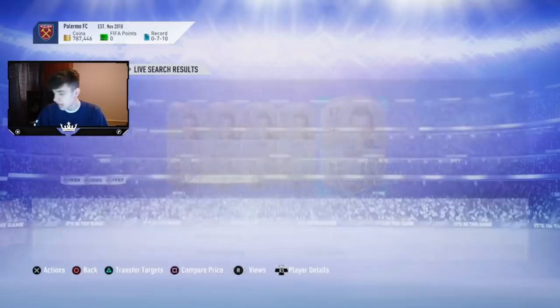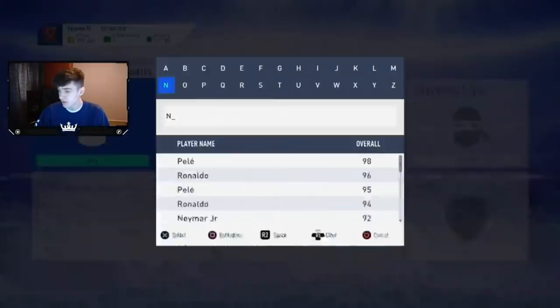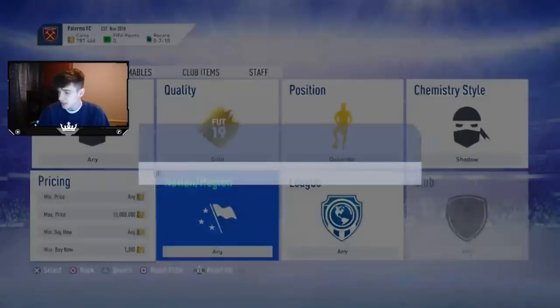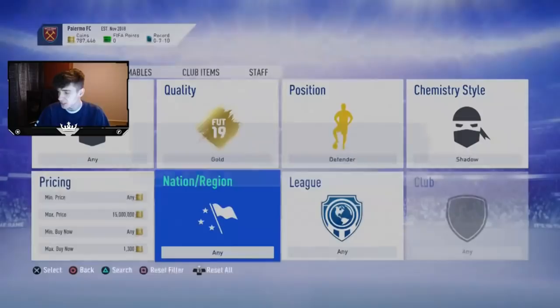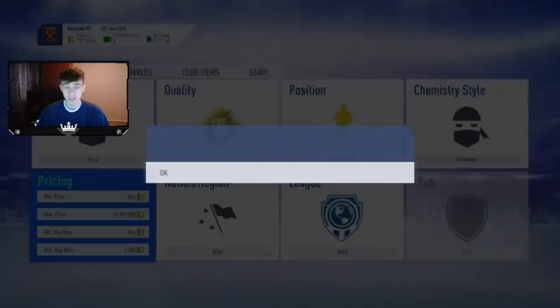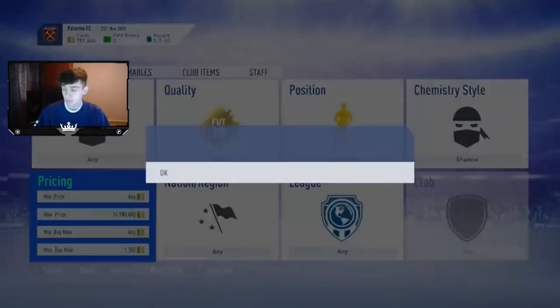Shadow is also a very good chemistry style to snipe. You can do it two ways: snipe straight up at the cheapest price, or filter by defender, since Shadow is really only used on defenders. Shadow boosts good defender stats like Hunter boosts striker and midfielder stats. I feel like with Shadow on defenders you get slightly fewer deals but more profitable ones in the long run.